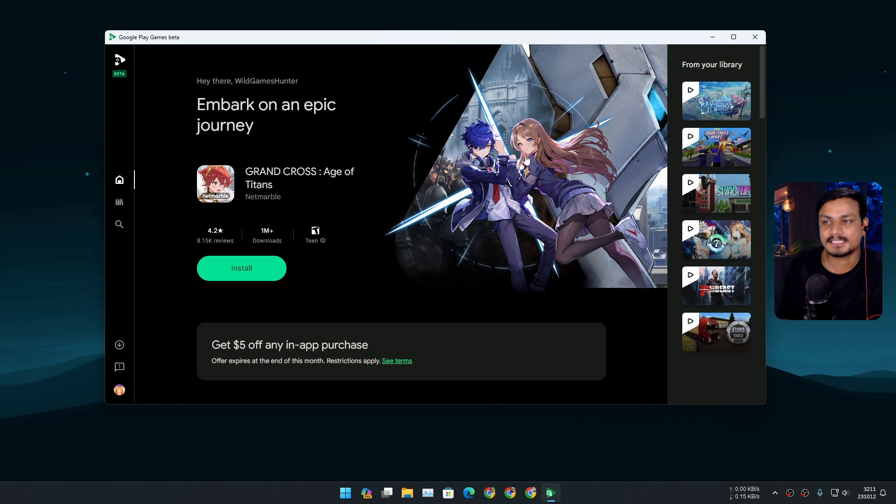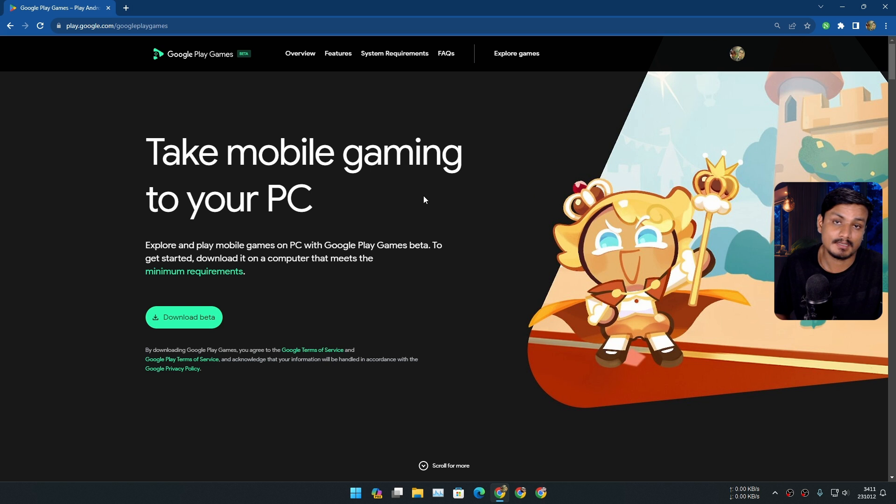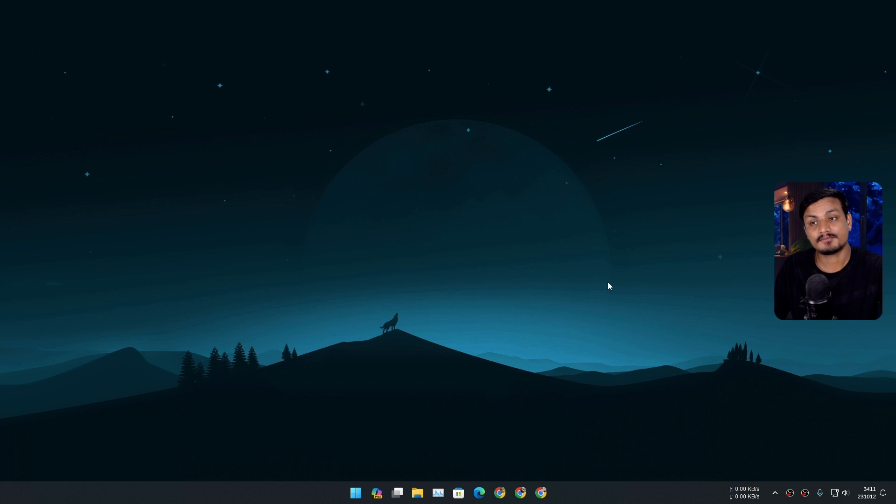Since this is still in beta, maybe the UI will get better in the stable release. Since more and more games are being added, maybe this will become a successful product and a true Android emulator killer, at least for gaming. Google Play Games gives you better gaming experience compared to Android emulators. You can go to their website, download the beta right now, and start enjoying Android games on your PC.